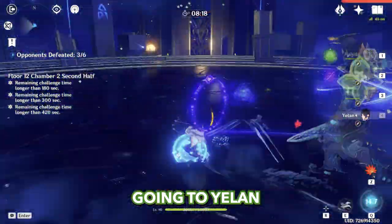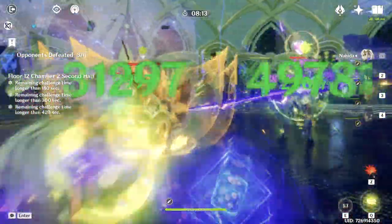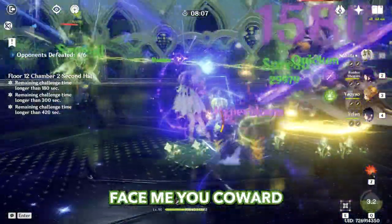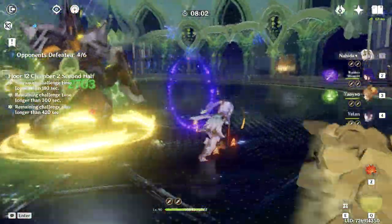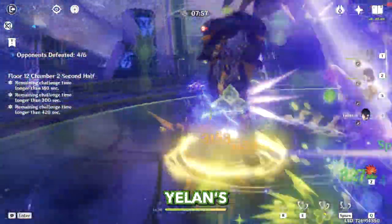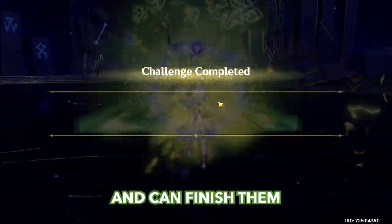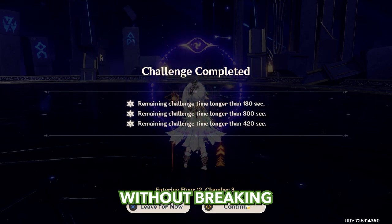Going to Yelan, Yelan skill, Nahida's burst, and just start dancing. We'll not use Yelan's burst here because Nahida already has an insane amount of damage and can finish them by herself. 65 seconds without breaking a sweat.